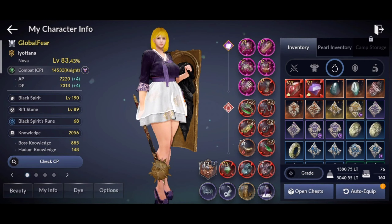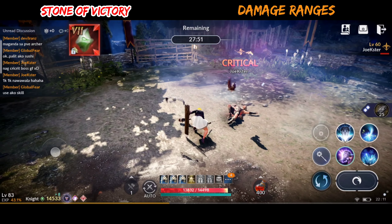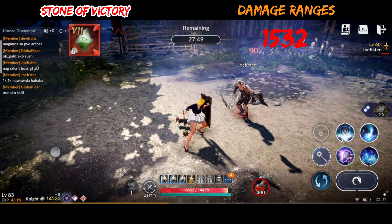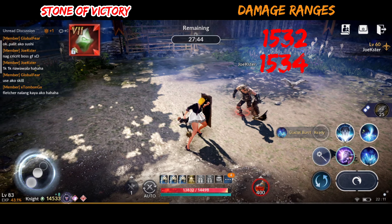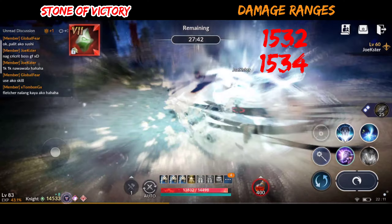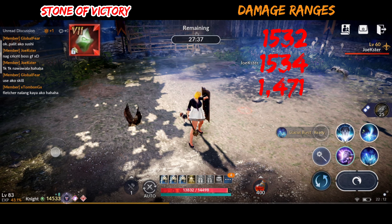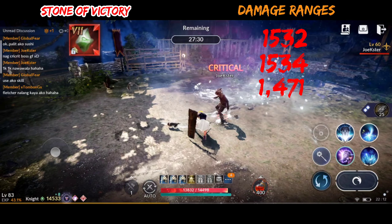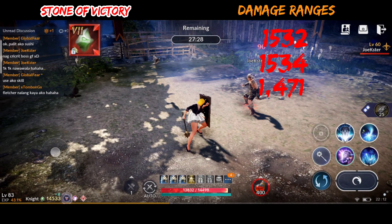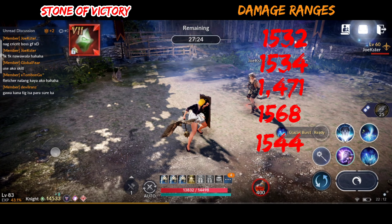Now let's test the damage using skill, starting with the PvP stone. First damage is 1532, then 1534, 1471, 1568, and 1544.